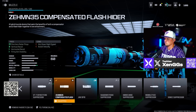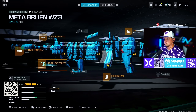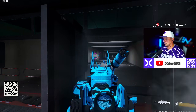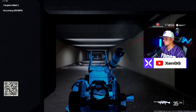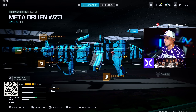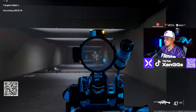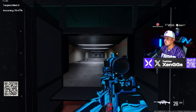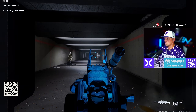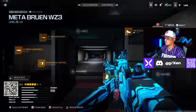For the Bruin MK9: Zeman 35 Compensated Flash Muzzle, XRK Horizon V2 Barrel, Bruin Heavy Support Grip underbarrel, new Jack Glassless Optic, and 60 round mag. With other meta optics like the Choreo Eagle's Eye it had noticeable visual recoil, but with this new Jack Optic there is just no recoil at all. A very underrated LMG right now.